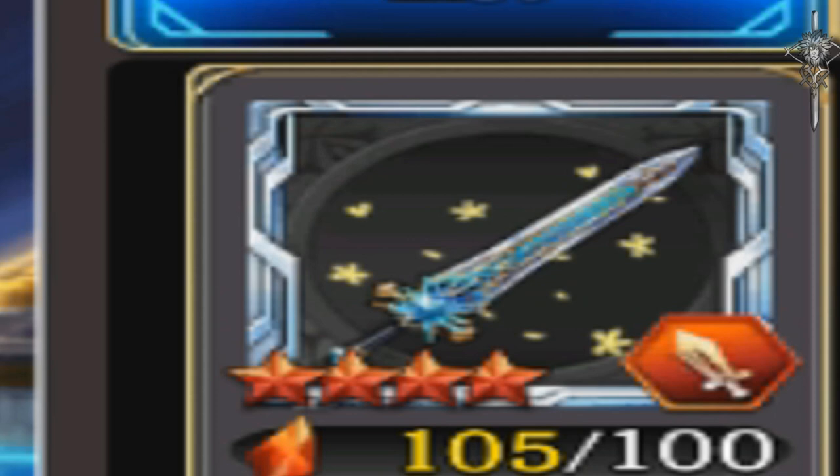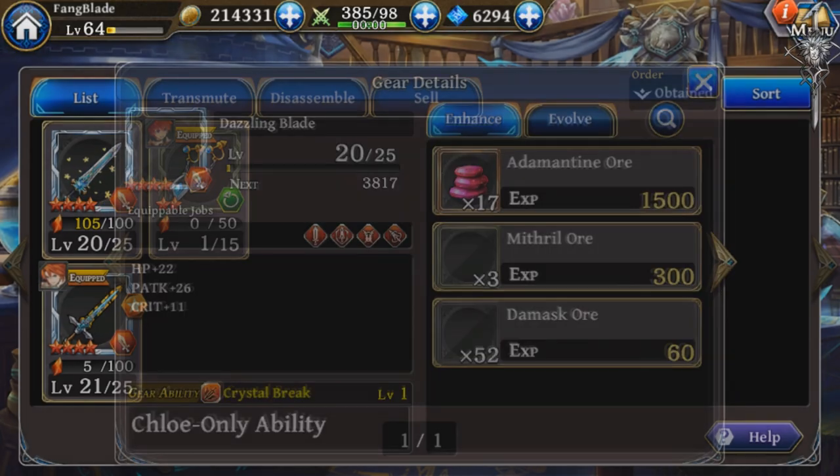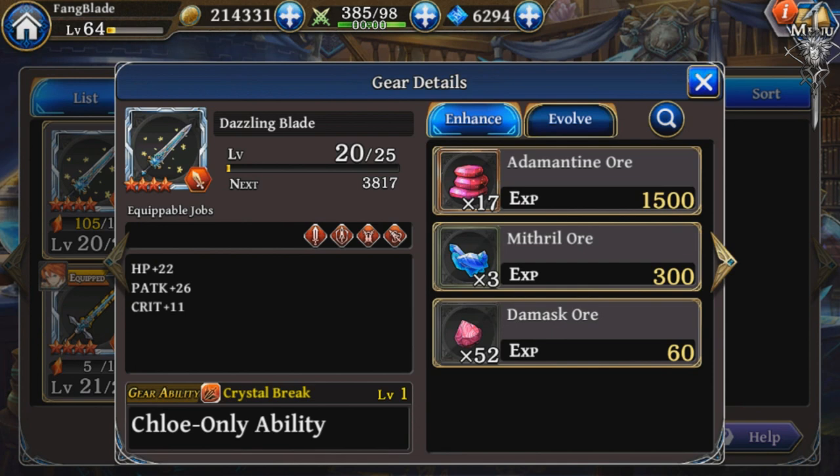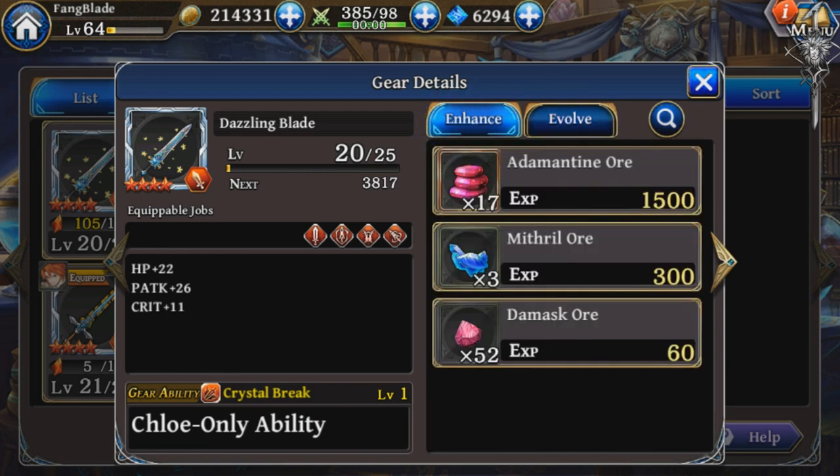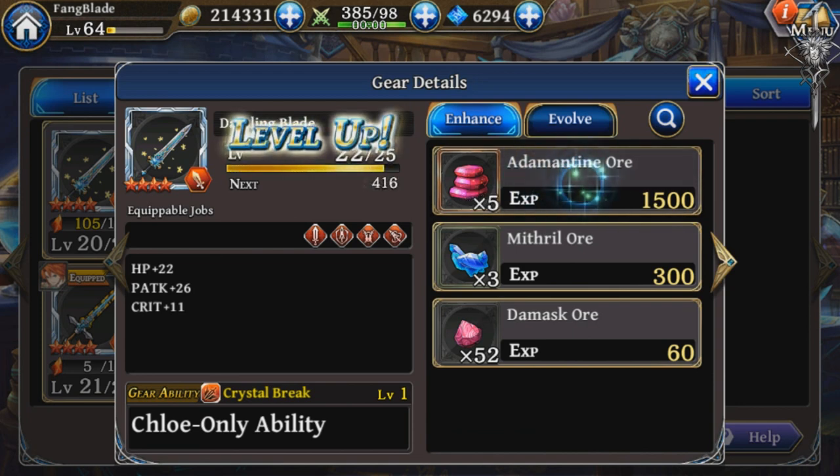The criteria must be met, and you also need to have a maxed weapon — so we must max out this weapon's level. To evolve your gear to five-star, each and every rarity has its own shard cost required to fully evolve it. That being said, I'll highlight it on the screen.